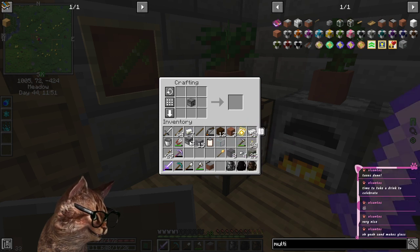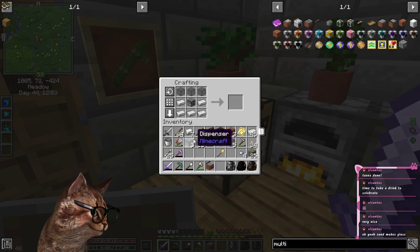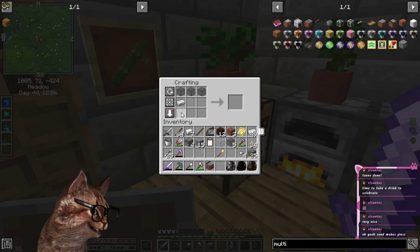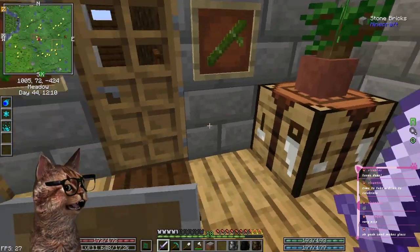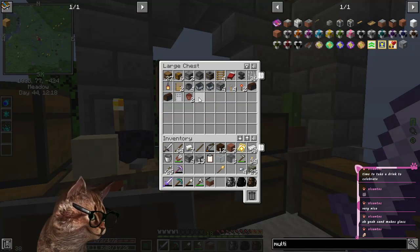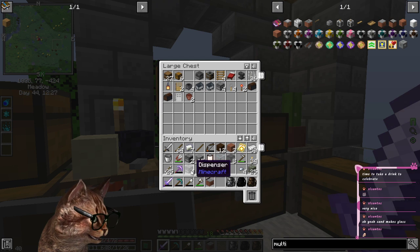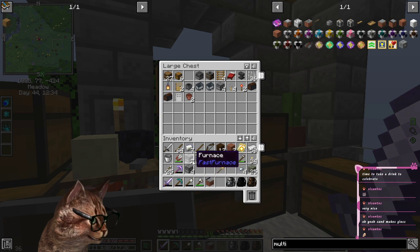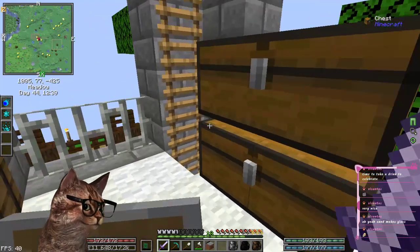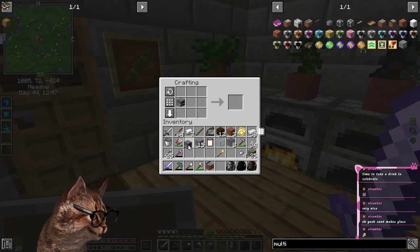Take one of these furnaces, surround it with some iron. What do you know, I accidentally put a dispenser there. Oh man, they look so similar. Okay there we go, that's a furnace. To be fair, all you can really see is the side of it — the dispenser has a tiny little hole in the front, and the furnace number covers it up. It's a simple mistake.